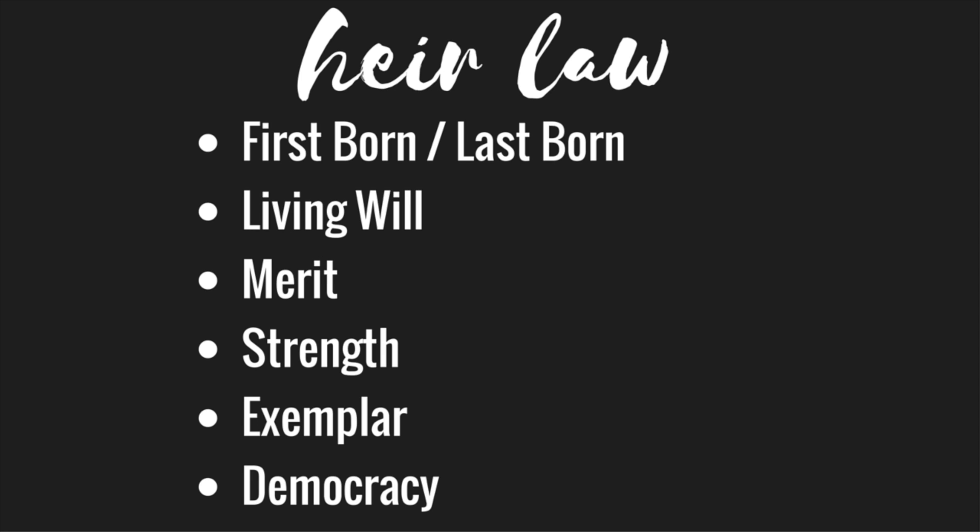With the strength law, if a sibling wins the fight they take the title, and this can continue until the reigning heir is deceased. You can also randomly select the heir using a die or random generator. There's also the exemplar law — you name a single trait your founder has, and any eligible heir with that trait automatically becomes heir; if no child has that trait, you defer to first born. Finally, democracy lets viewers or readers select the heir via comments, polls, or likes — but only works if you publicly share your legacy.